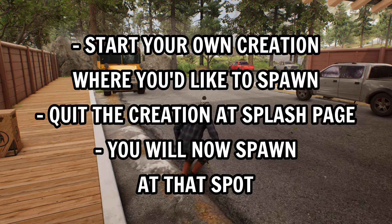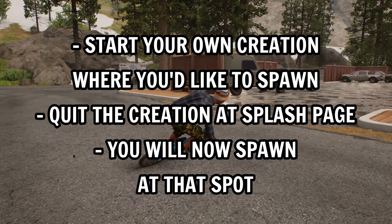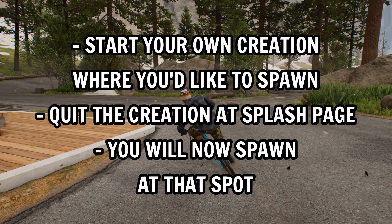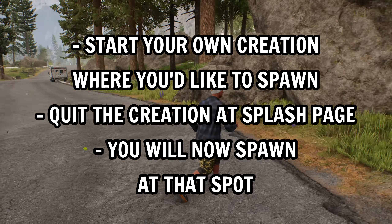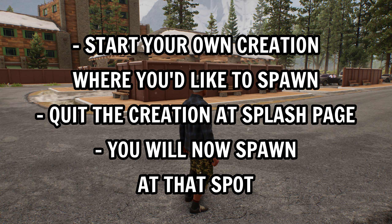High level recap of this second option: create a quick event like a race or single jump. When you find a spot, go to the My Stuff tab, start a creation made by yourself, get to the splash screen and quit — you'll then have a new spawn set. Easy as that folks.